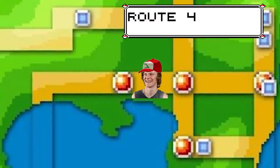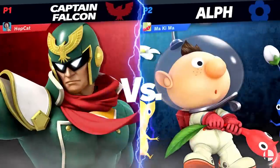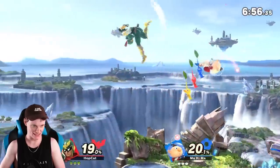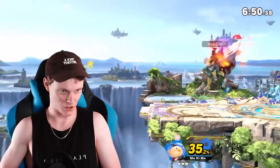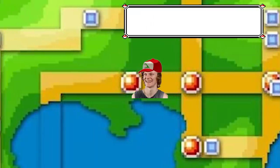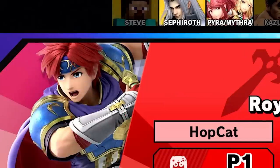Route 4 — we're going back to Captain Falcon. The catch is Olimar. I don't want to play as this thing — I want to play against this thing. Win or loss, I don't care. Gym number 4 — no! Olimar! I don't care. That's it — gym number 4 rematch.